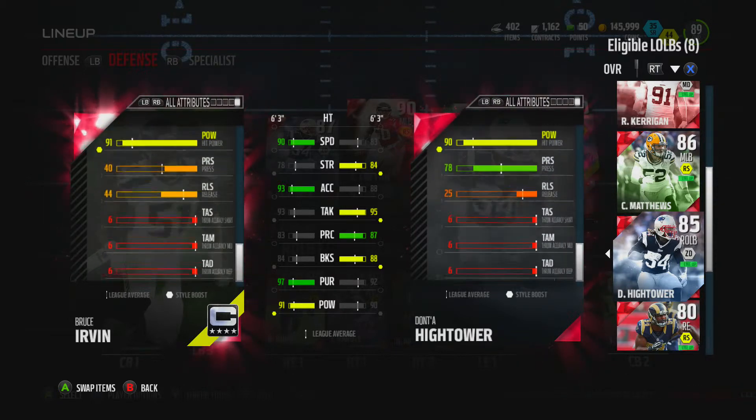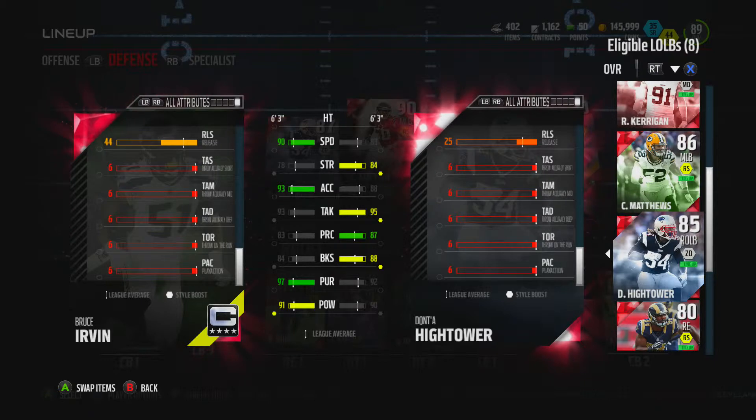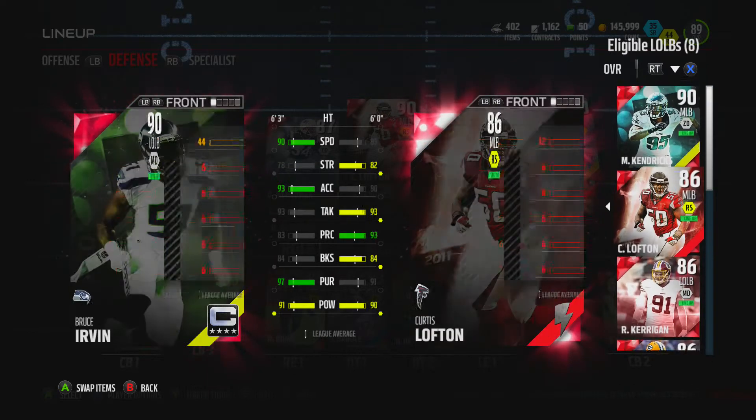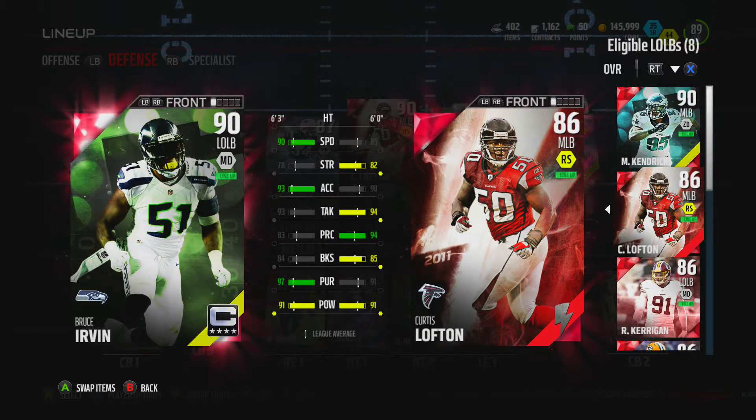Stamina is pretty nice, power is up there, and his quarterback stats are pretty insane, guys — that's your backup QB, take a look at those stats. But that is going to be the end of the video — 90 overall Bruce Irvin captain, the Seahawks. Stay tuned for more, we're going to be doing all these captain sets. Peace.